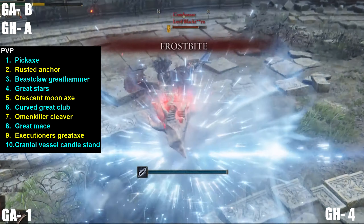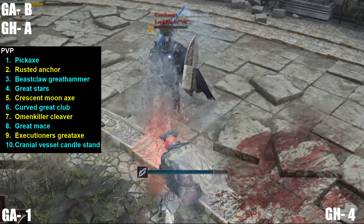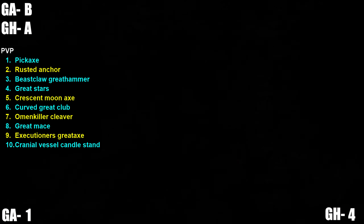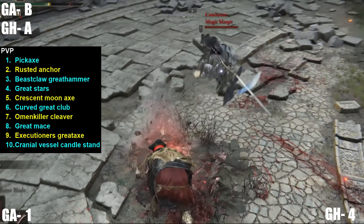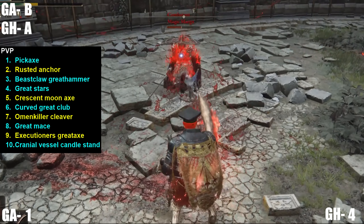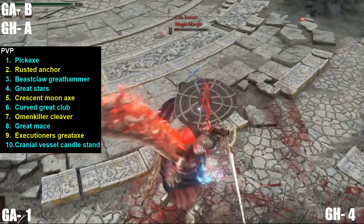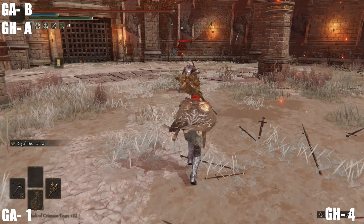For specific PVP weapons: the Pickaxe is really good because it deals piercing damage and has a unique heavy attack that comes out very fast, especially after recent patch buffs. The Rusted Anchor is your best great axe option — piercing damage, high jumping attack damage, very solid. The Beastclaw Greathammer has a guaranteed heavy-into-light combo. The Great Stars with bleed and health regen can be paired with Prelate's Charge and is actually viable in PVP. The Crescent Moon Axe got a unique heavy attack buffed in the recent patch, making it decent for roll catching.